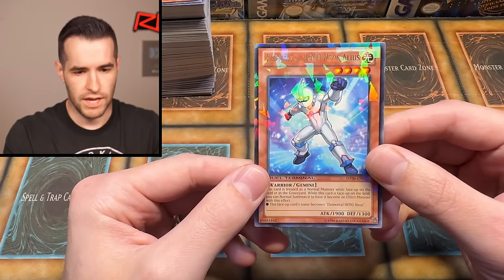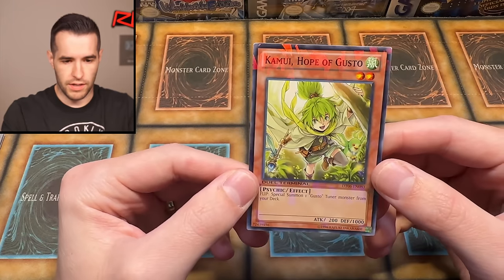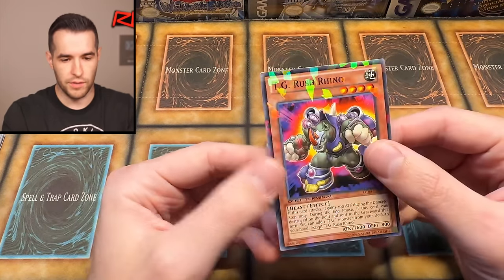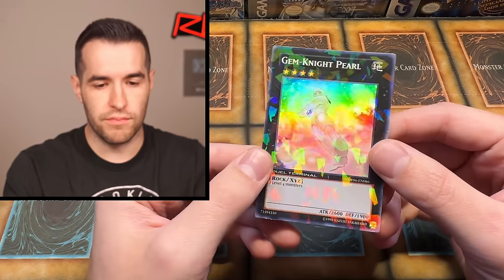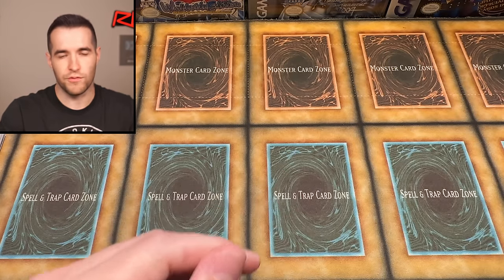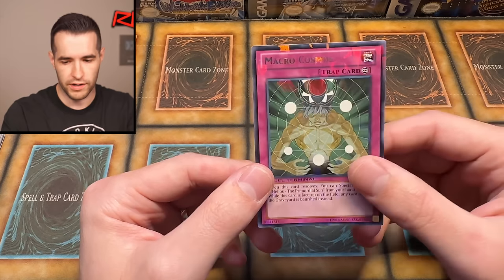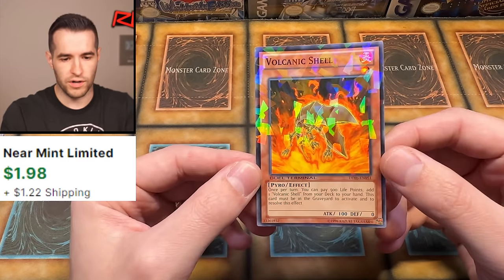Gishki Vision, Elemental Hero Neos Alias — another cool Edison card. Hope of Gusto. If you guys are interested in any of these cards besides the ones I'm grading, you can hit me up and I'll potentially sell some. I might consider trying to put a full set of Dual Terminal 6 together and put it on the website, kind of like I did with Rarity Collection 2. They will be on ruxin34.com.